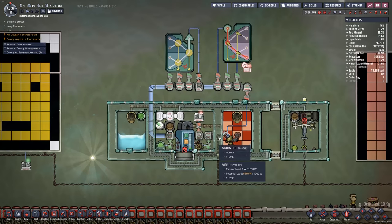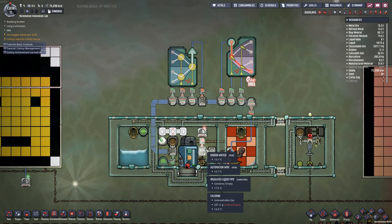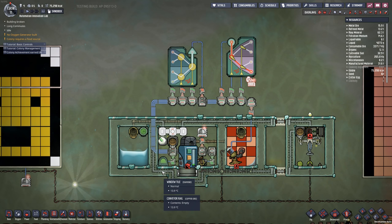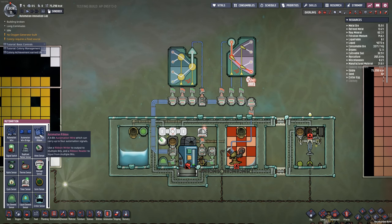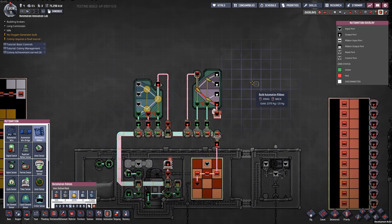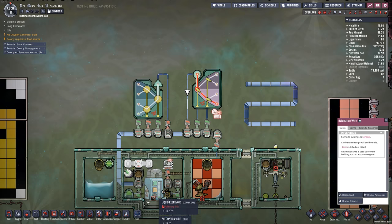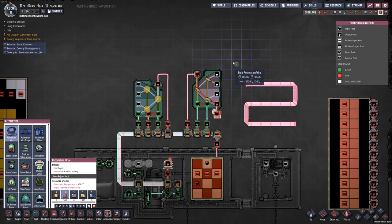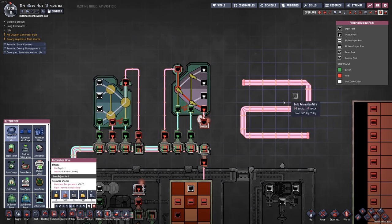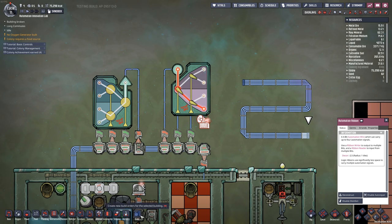Moving on to my primary example — I tried to come up with a scenario that uses all of the new automation features in one single setup. It's a lot of automation, but stick with me. The most important new element is the automation ribbon. The core concept is that you can now write and read up to four different signals running in the exact same line, whereas a normal automation wire was either high or low. You can now do up to four of those on one line — it's like the heavy-watt wire equivalent for automation.